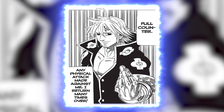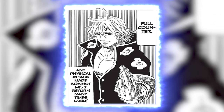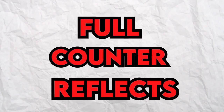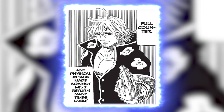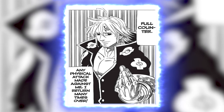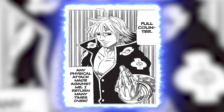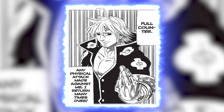The second variation is a physical full counter that can reflect all physical attacks but is useless against magic-based attacks. This is the variant that Esther Rosa uses. Regardless of the difference between the type of attack these variants can reflect, the fundamental essence of full counter is that it reflects an opponent's attack. Interestingly, not only does it reflect the attack, but as Esther Rosa tells us, it reflects it at a new attack power that is manifold times the power of the original. Since manifold means at least three, whenever an attack is full countered we will assume it becomes three times its original power.